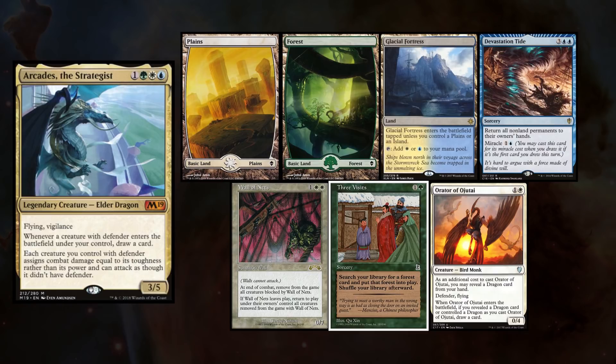Eric is playing his Arcades deck, and keeps a Plains, a Forest, Glacial Fortress, Devastation Tide, Wall of Nets, Three Visits, and Orator of Ojutai.